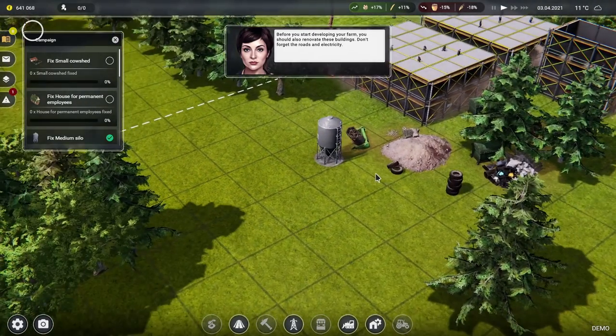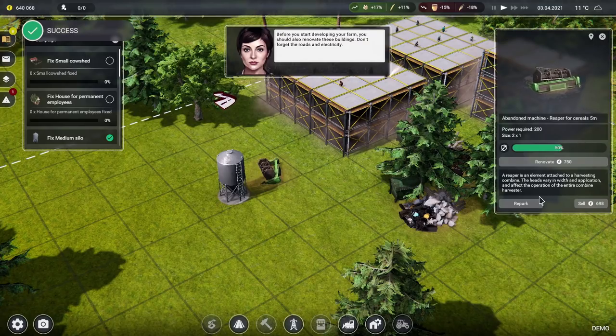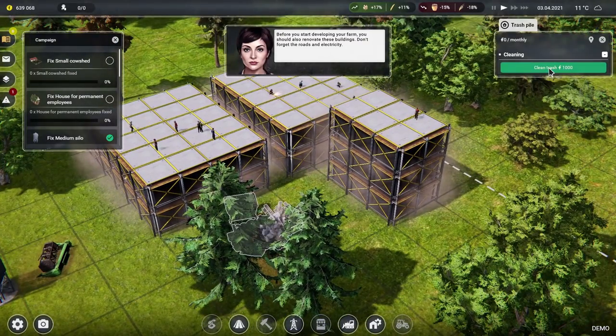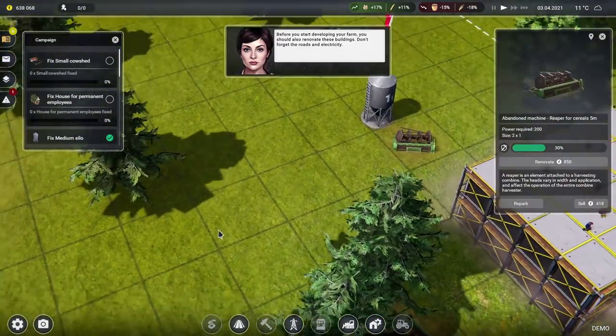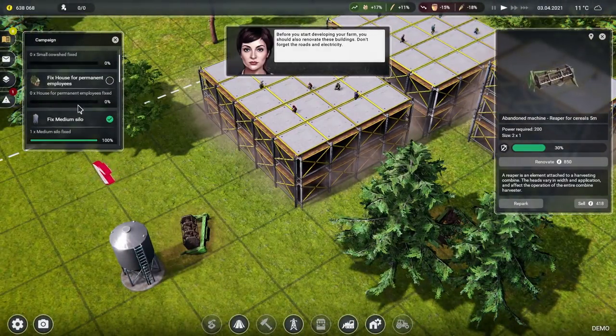That needs renovating as well. Clear trash — oh yeah it is just trash. Clear that trash and clear that load of rubbish out the way. There's an abandoned machine — like a reaper machine in there.